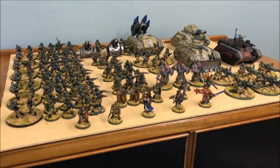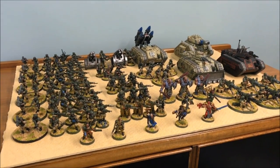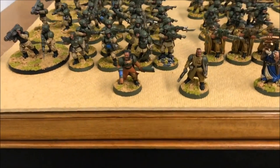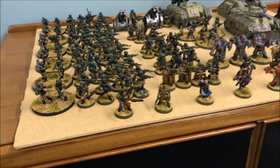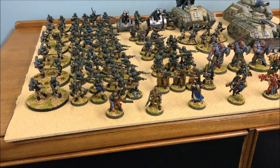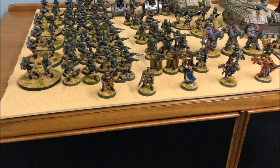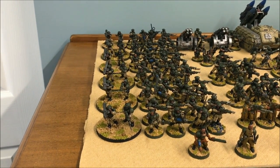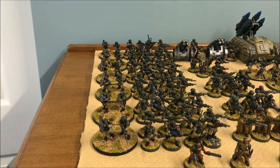Then I've brought a Battalion made up of my two Company Commanders. My Warlord is the chap with the Plasma Pistol and he's got Kurov's Aquila. The other chap's got a Power Sword. The other three Infantry Guard Squads are exactly the same — Missile Launchers, Plasma Guns, and Vox.